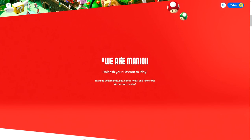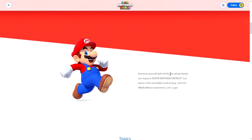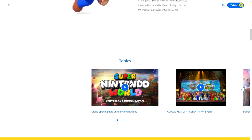Let's go ahead and continue on down. We are Mario — at least in passion to play. Team up with friends, outdo rivals, and power up. We are born to play. The hashtag makes sense — the whole idea is you're not just here with Mario, you're actually acting basically as Mario. You are part of the game. And that's really fun — immerse yourself with thrills. Join the We Are Mario movement.